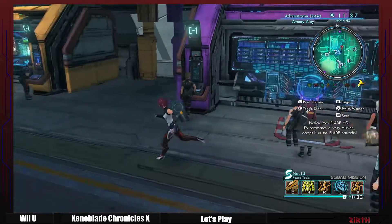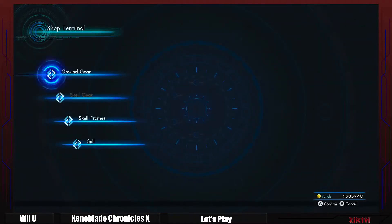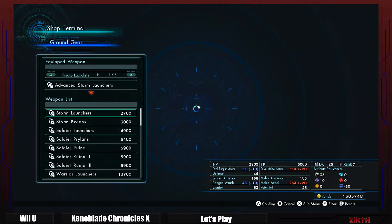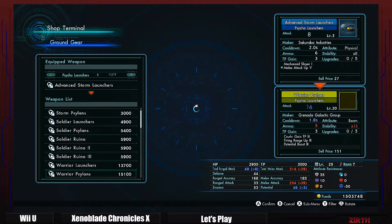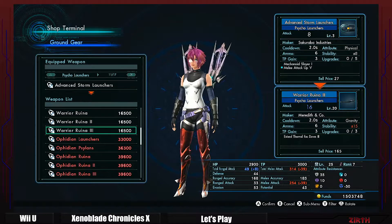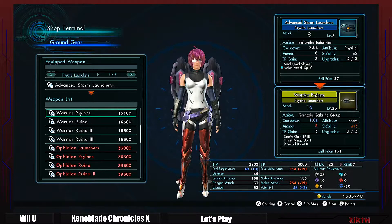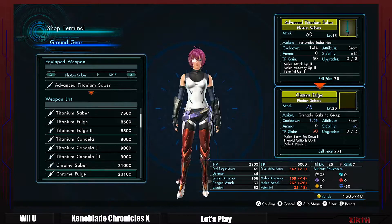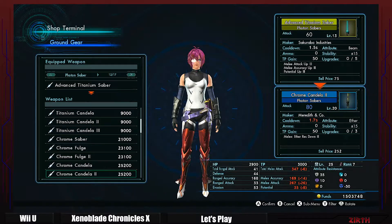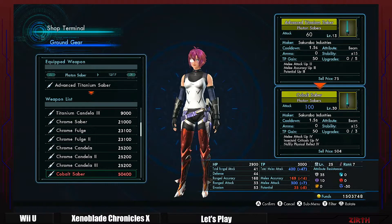We unlocked some new AR weapons, so let's take a quick look to see if there's anything we can get. For Psycho Ledger, I want something with slots. If it doesn't have slots, it's not good. Nothing here. Level 20 — nothing here either.